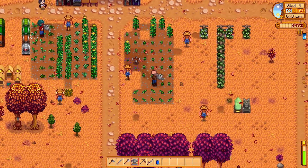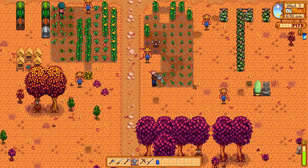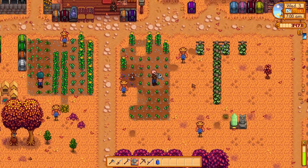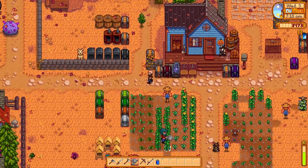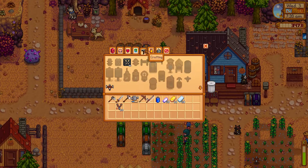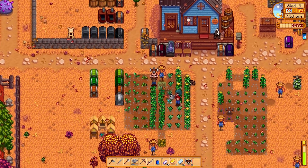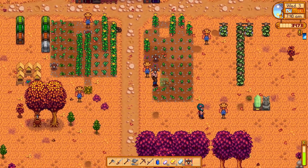You need gold, iron, and refined quartz for quality sprinklers. We've got some of that — if we have some we should probably do it. We're all laid out for not having sprinklers though. I can make the quality sprinklers — eight adjacent tiles. I'll make like five of them and put one here and here. That'll cut down some of the work.